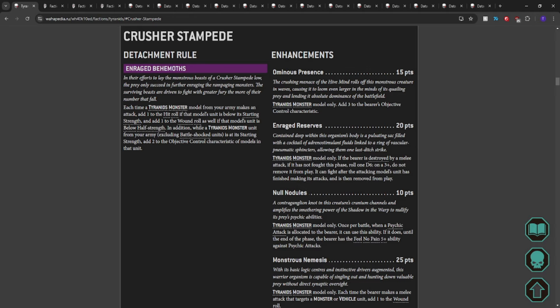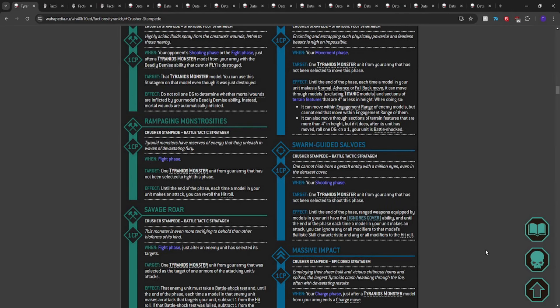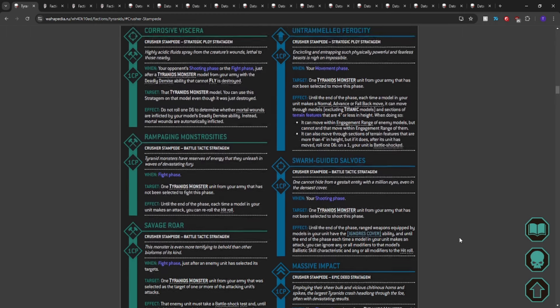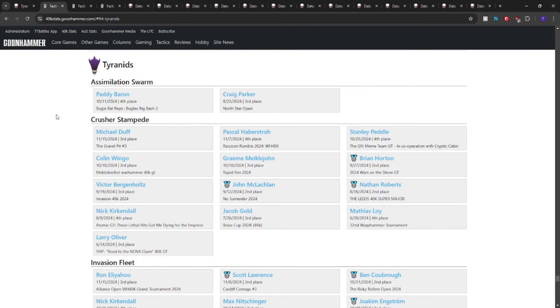Why are we talking about Crusher Stampede today? Two reasons. One, I was really trying to figure out what I could do with an ignore-mods option in Tyranids. Unfortunately our only source of it is Swarm Guide Salvos, through which you gain ignores cover and ignore modifiers to ballistic skill and hit roll. Reason two is that apparently we've been doing pretty well with it — people are finally bringing it and we've been appearing almost every week.